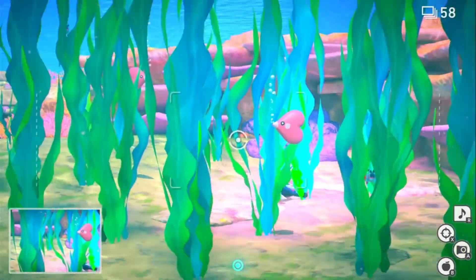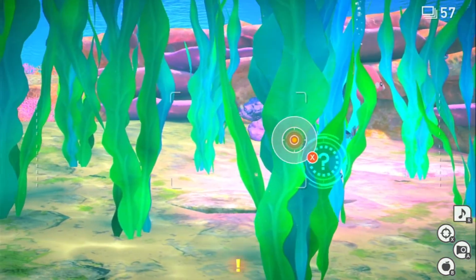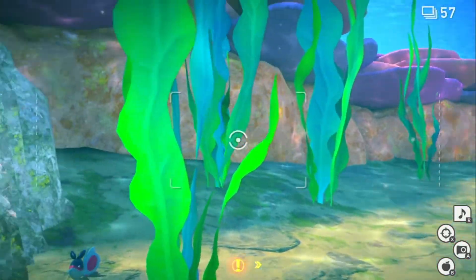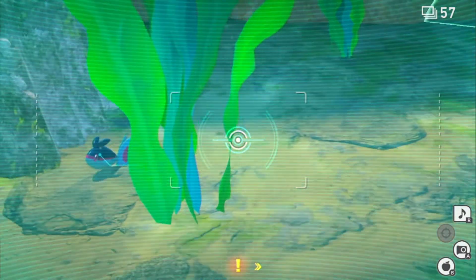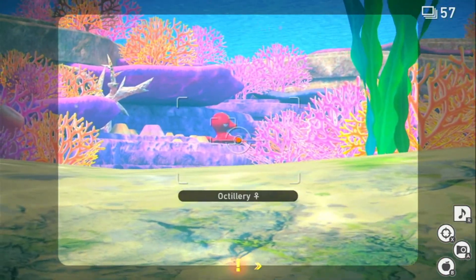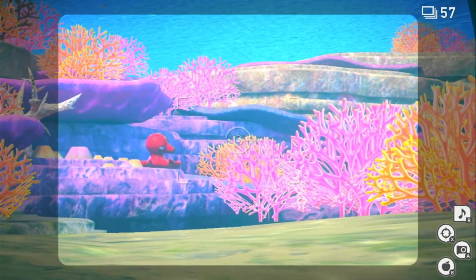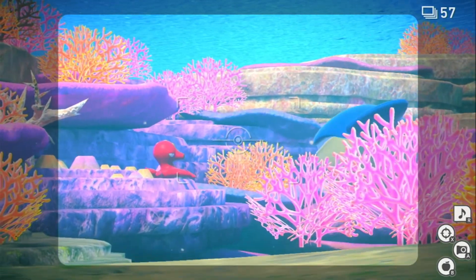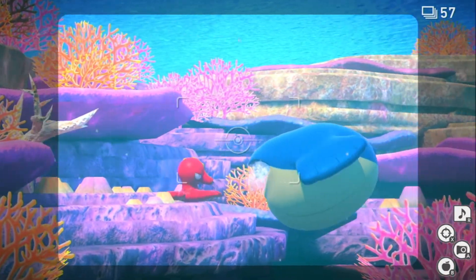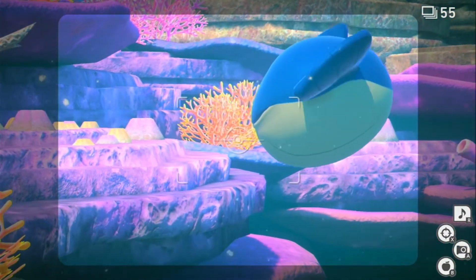Nothing weird at all. All good so far. There's Octillery — and I want to kind of see how when Wailord comes to it. So here it starts — look at that interaction. Where he was sitting there, Wailord comes in, and then he attacks it, so it leaves. It's like a territory thing. I just love that, man — legit love it.